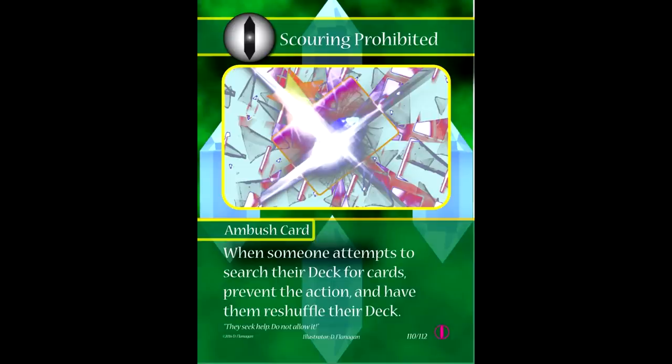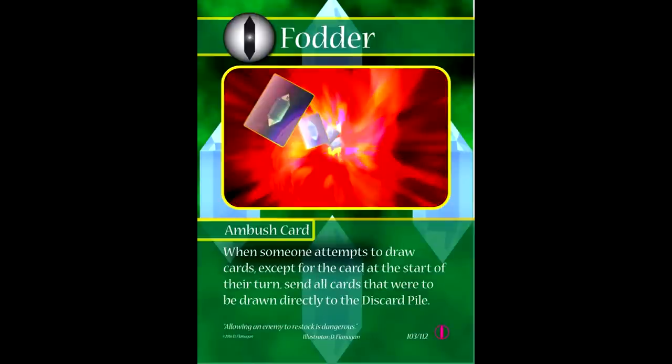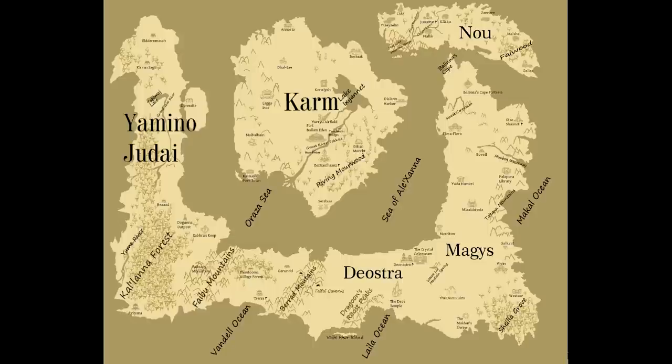I can now pass to my opponent — they take 140 damage to their crystal points and have 60 left. But here's the nail in the coffin about going first: I have three ambushes in play specifically designed to keep my opponent from catching back up. Scouring Prohibited nullifies one of their deck-search cards. Embargo flat out negates and discards any crystal card. And Fodder is my absolute favorite — if my opponent tries to replenish with no cards in hand or play Regroup at any point, all the cards they would have drawn go to the discard pile instead. After that ridiculous and consistent turn I just had, I can now make it impossible for my opponent to have a turn as good as mine and sweep the match next turn. As you can imagine, this is a bit of a problem.